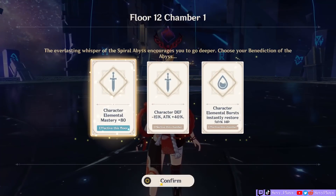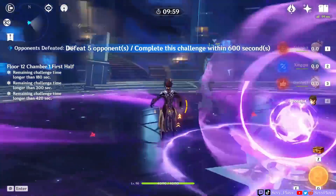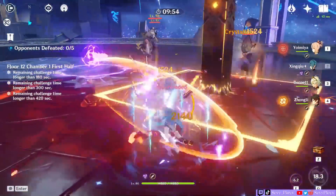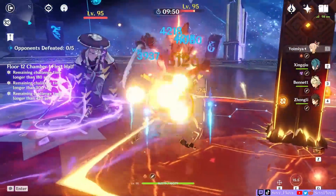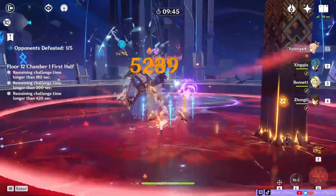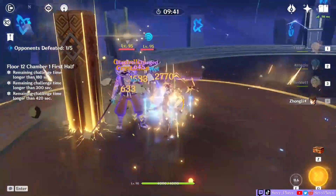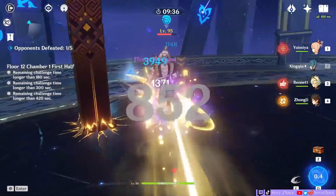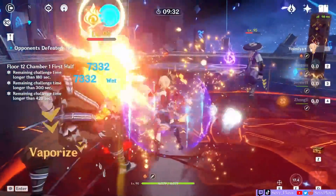Let's talk about Yoimiya's damage numbers. Her reaction crits hit around 30 to 40k, even on an R1 Hamayumi and scuffed artifacts. With Bennett, she can hit 60k on a single hit. While she has her gameplay limitations, her numbers can certainly skyrocket. Do these numbers compensate for her gameplay issues? Honestly, that is in my opinion more up to the preferences of the player. Currently, as we can see in Spiral Abyss, she's still very workable and can clear the content — so that's up to you to decide.